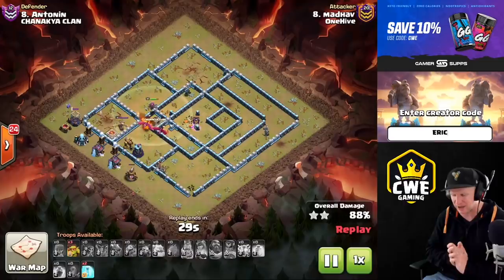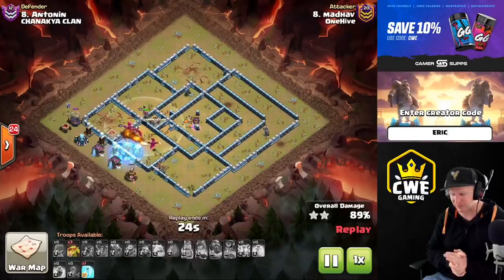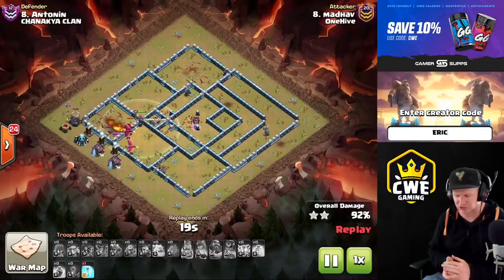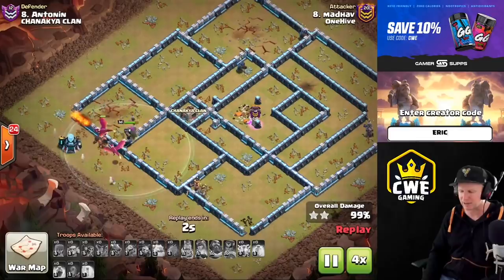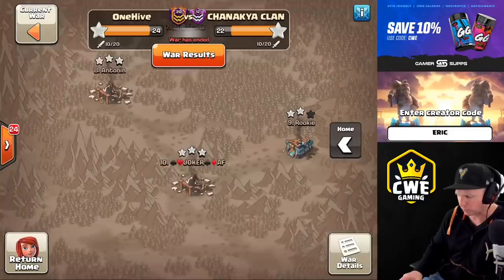Dragon attacks in general can take advantage of widely-placed air defenses if you can find a way to get them down. And when you can take out infernos on top of that using the Royal Champion ability, you can get a ton of extra value. He froze up some teslas with those last couple freezes and was able to get the three star. So beautiful attack here by Madov.